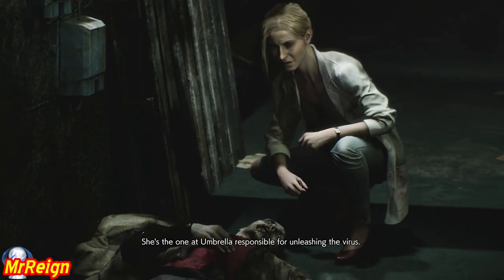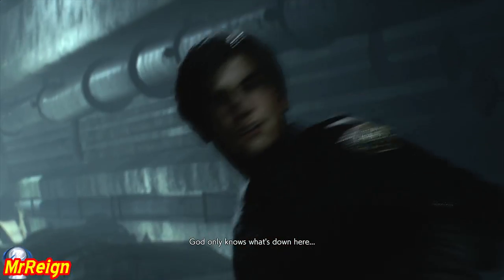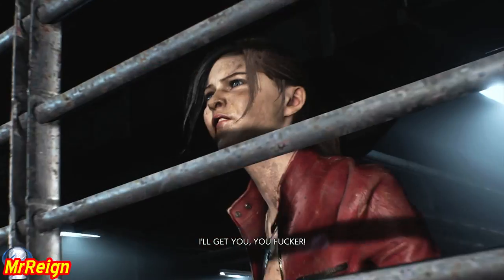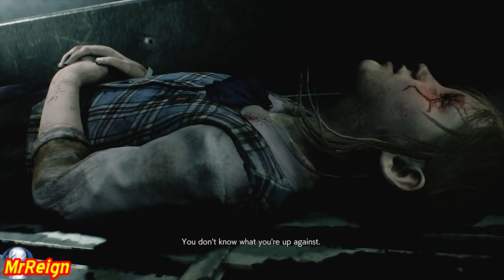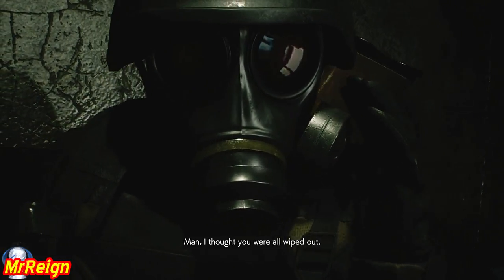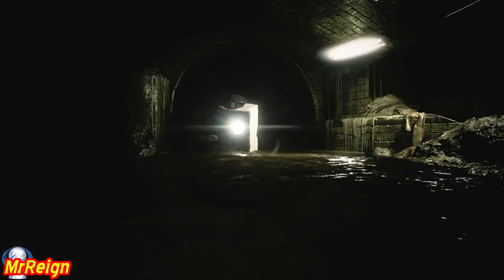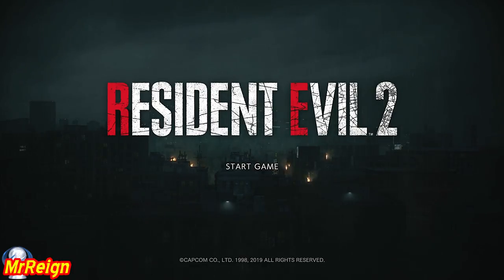I'm going to let these trailers play out - I'll catch you at the end. She's the one at Umbrella responsible for unleashing the virus. It seems to be evolving much faster than expected. God only knows what's down here. This is Hunk from Alpha Team - I thought you were all wiped out. And there we have Tofu and Hunk, bringing back some cool memories! That's going to bring us to the end of this video. If you like the content, smash that like button - plenty more guides on the way on the 25th. Thank you so much for watching and I'll catch you on the next one.